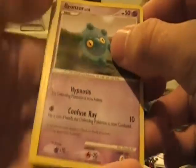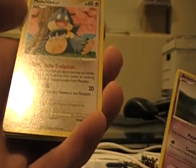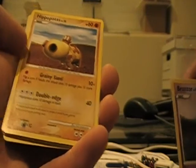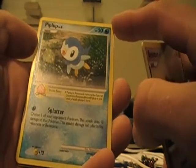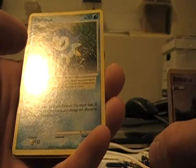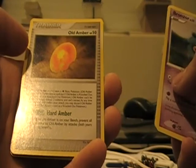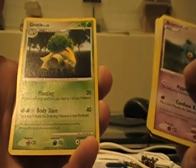Bronzor — neat. Energy Search. Munchlax — cool. Hippopotas, or however you want to say it. Piplup with Pichaberry — if Piplup is poisoned, remove Special Condition Poison from Piplup at the end of each player's turn. That's cool. Old Amber, Prinplup, and Grotle.